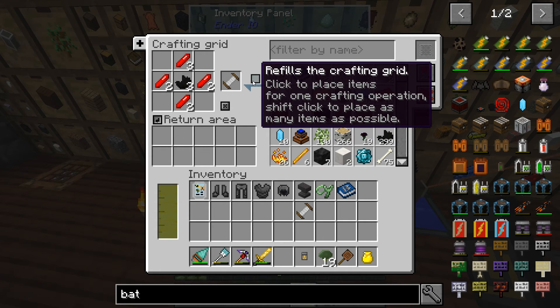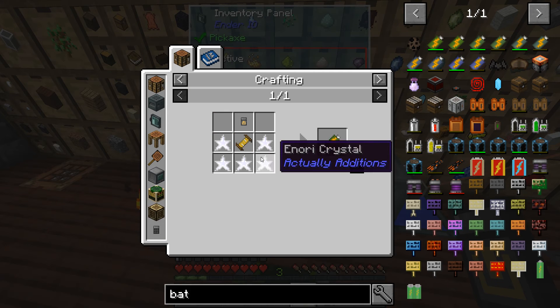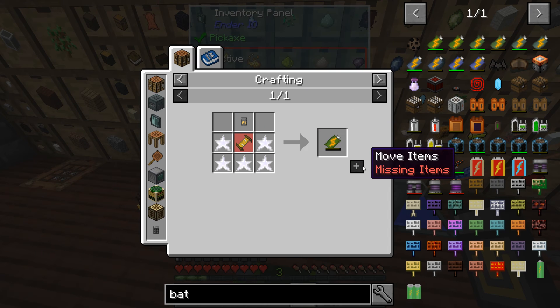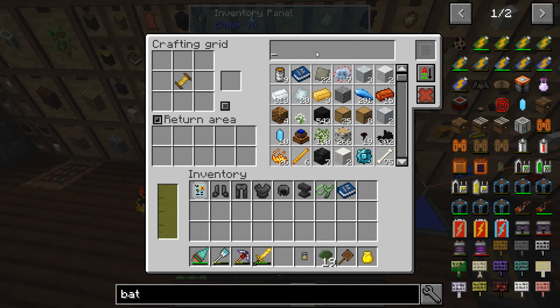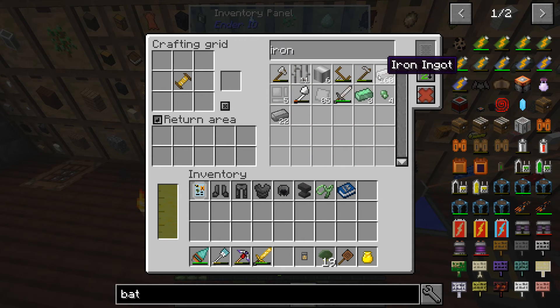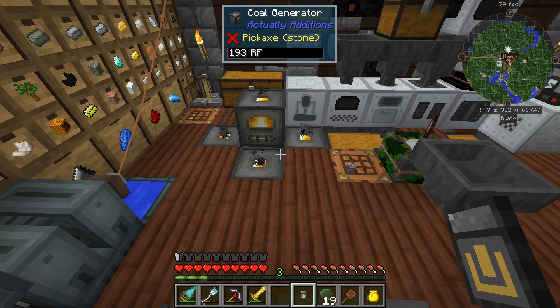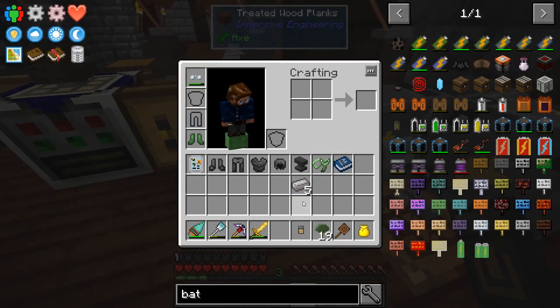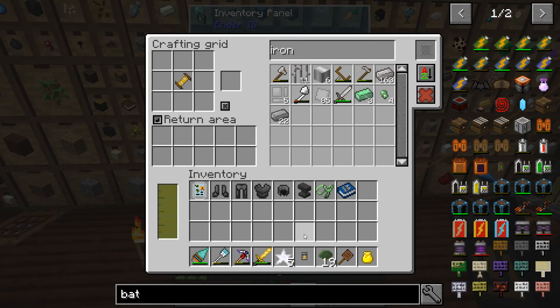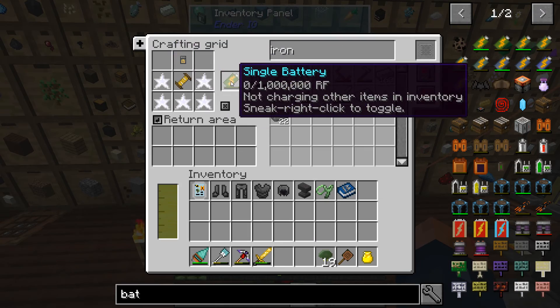I don't remember that being there last time. So I can make one of those. We are going to need some iron - just a bit. Go ahead and toss that. Zombie, you can straight up get out of here. And that is just like that, and then power module on top gets us a single battery.